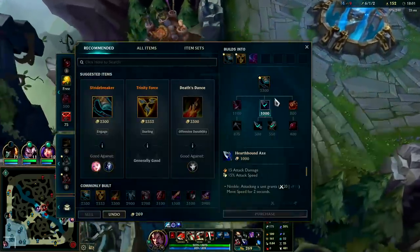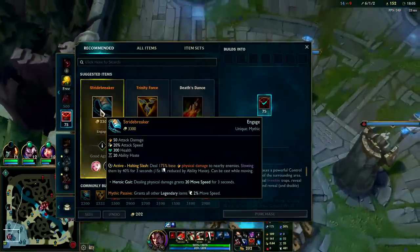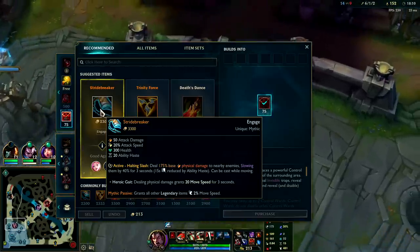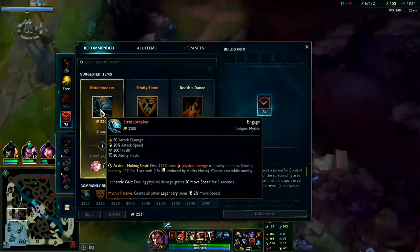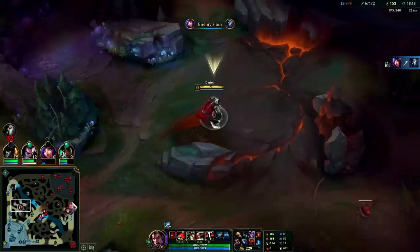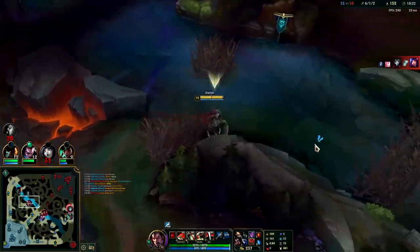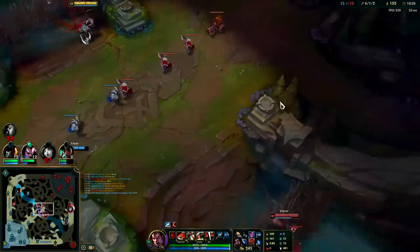We got our Dead Man's and now we'll go Stride Breaker. It gives movement speed too - once in combat dealing physical damage grants 20 movement speed for 3 seconds. Plus passively all completed items give 2% bonus movement speed, and we already have two completed items. We're already moving 480 out of combat - let's go.